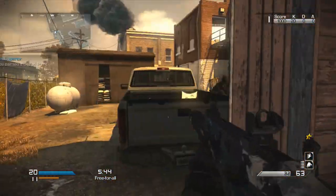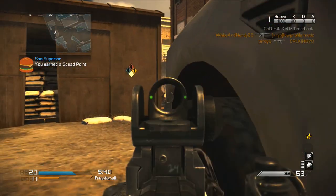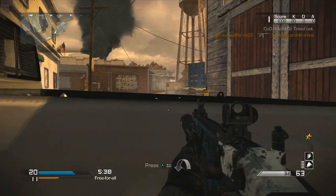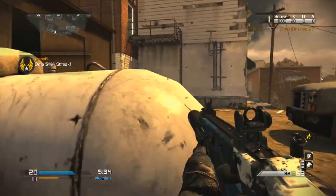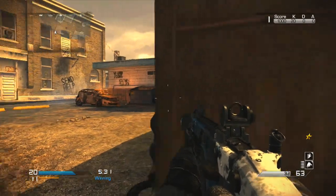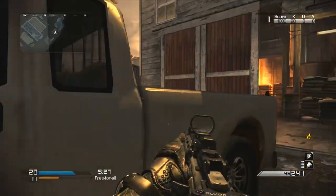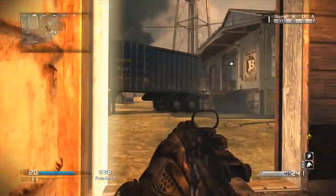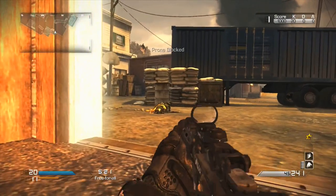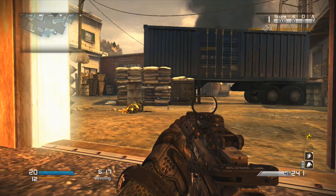Now let's jump into the Specialist setup. In my three-point slot I have Scavenger, because how are you going to get kills if you run out of ammo? The Vector only gives you 90 bullets total in your ammo capacity, and 90 bullets isn't going to be enough to get a Chem Strike unless you're knifing everyone, so you need Scavenger or Fully Loaded.